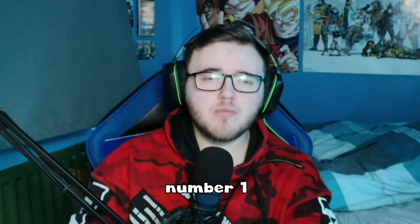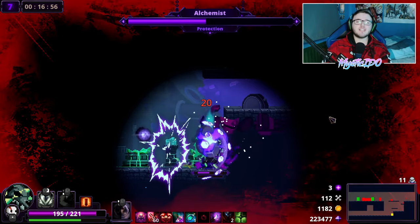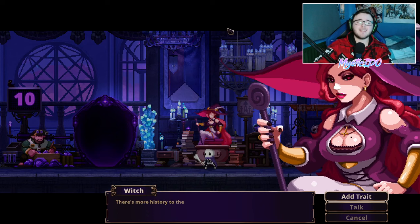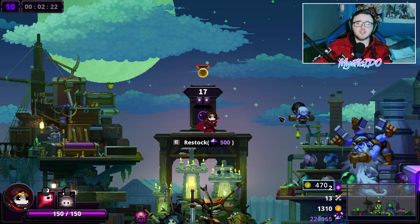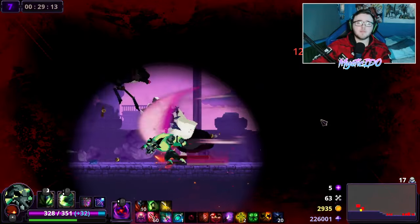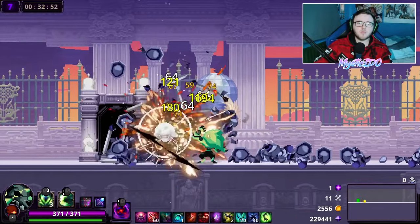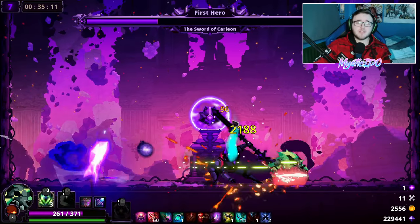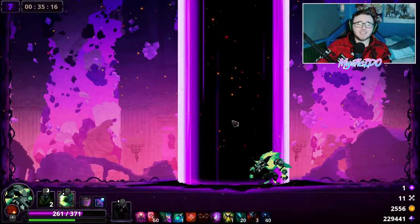Starting off at tip number one, we have how to save up and grind for your dark quartz. Dark quartz is a currency in the game where you can buy witch traits in the starting area to gain new abilities, and also re-roll items in the shop if you have unlocked the dark mirror. The best way to accumulate dark quartz is simply by playing the game, but you need to make as much progression as possible because you gain more dark quartz the further you progress in your run. Instead of grinding up act one and restarting every time — which gives you very little — you need to try and beat the game in every single run, no matter how bad it is going.